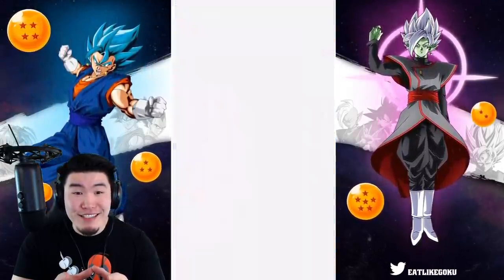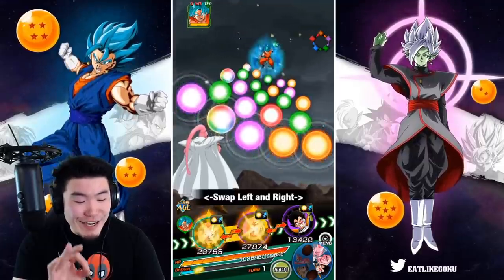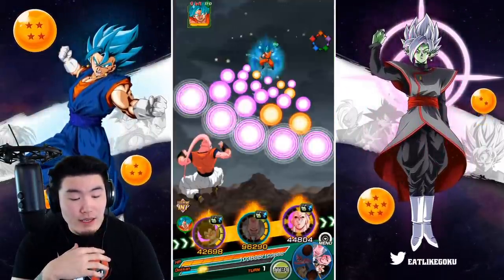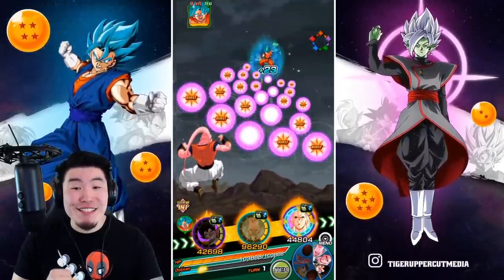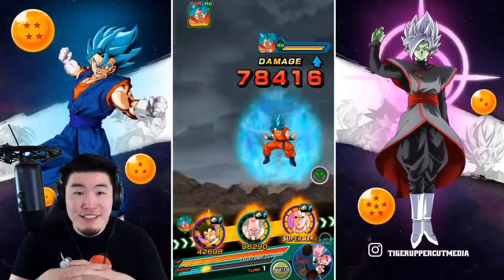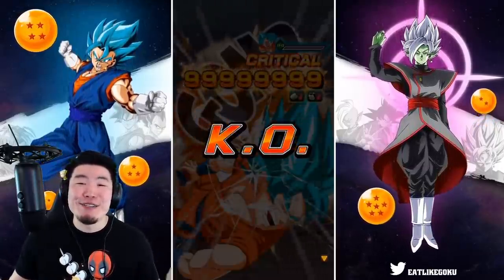Third time is the charm. Now we pop our items. Just the Fizz ones — there we go. That's it — this is the one. 23 orbs, full board. The moment I've been waiting for. Let's go. 30 million — come on, 30 million. With the crit, Goku is dead!